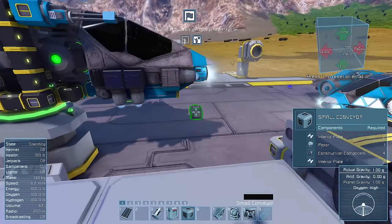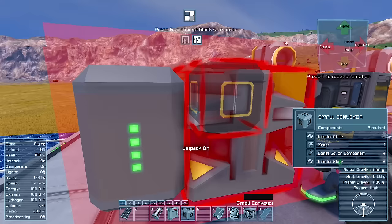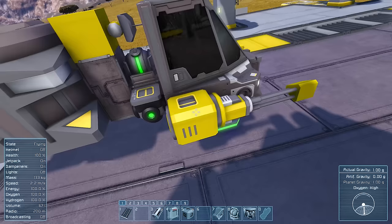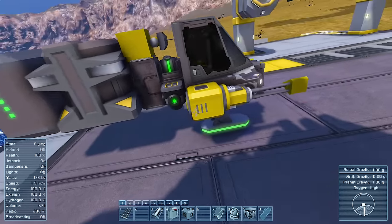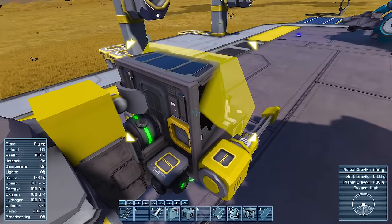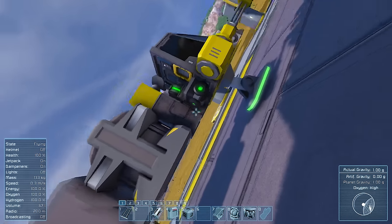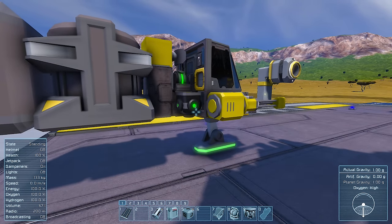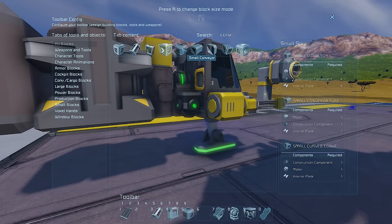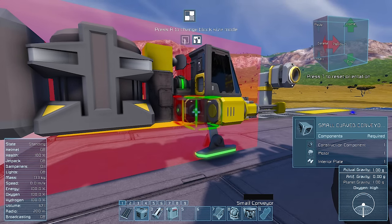Let's go over to the test bed to demonstrate how this is done. On every component, you'll notice a series of different types of connection points indicated by yellow boxes. On the Gatling guns, there's one on both the top and bottom. Small reactors only have one. This cockpit has two, and this oxygen tank has two on the top and one large one on the bottom. To connect everything up, press G, search conveyor, find the one with a plus symbol above it, drag it down to your hotbar, and you're ready to go. Use the scroll button to go through the different types of connectors to speed up the process.